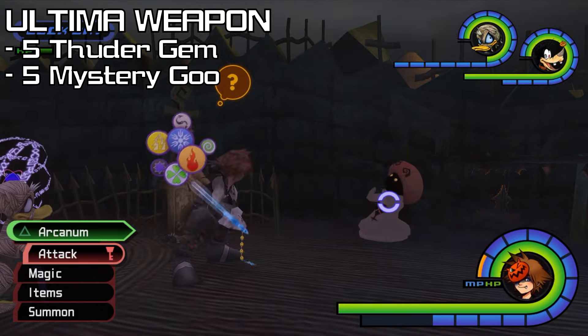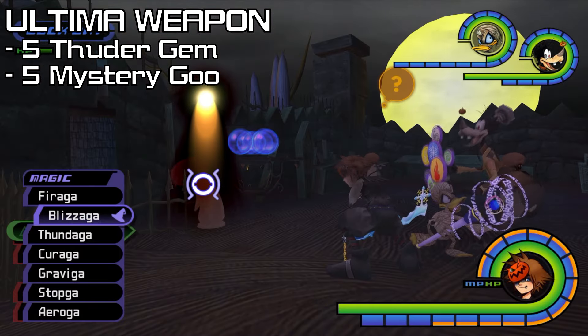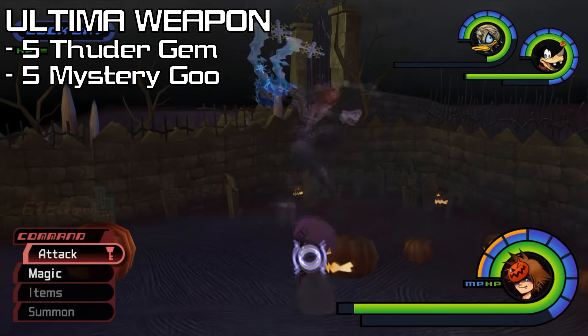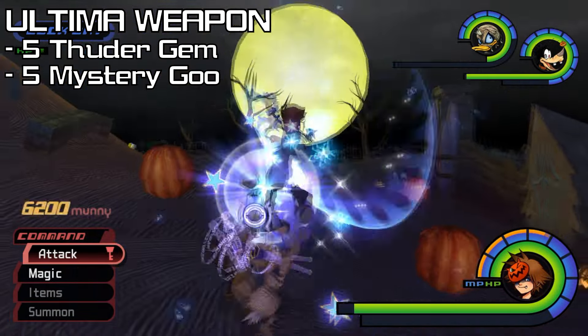Shiver means cast Fire, Fanning means cast Blizzard, the light above their head means cast Thunder, and Spinning means cast Aero. Moonlit Hill has the Black Fungus — we have a 20% chance to get a Mystery Goo if we defeat them with a combo finisher.